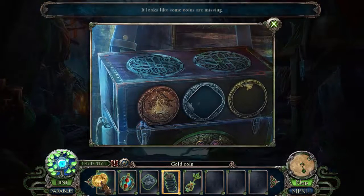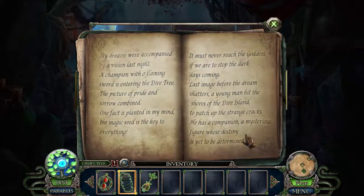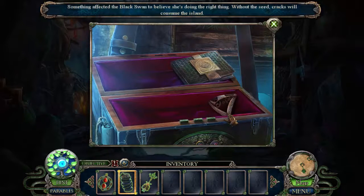Looks like some coins are missing. We can do this now — and it's a long diary. We can read it: 'My dreams were accompanied by a vision last night — a champion with a flaming sword is entering the dire tree. The picture of pride and sorrow combined. One fact is planted in my mind: the magic seed is the key to everything. It must never reach the goddess if we are to stop the dark days coming. Last image before the dream shatters: a young man hit the shores of Dire Island to patch up the strange cracks. He has a companion, a mysterious figure whose destiny is yet to be determined.' Something affected the black swan — she believes she's doing the right thing. Without the seeds, cracks will consume the island.